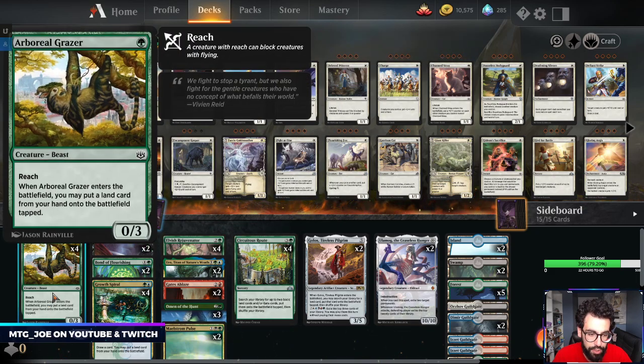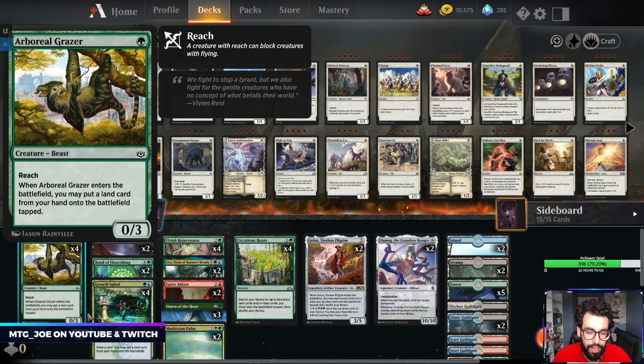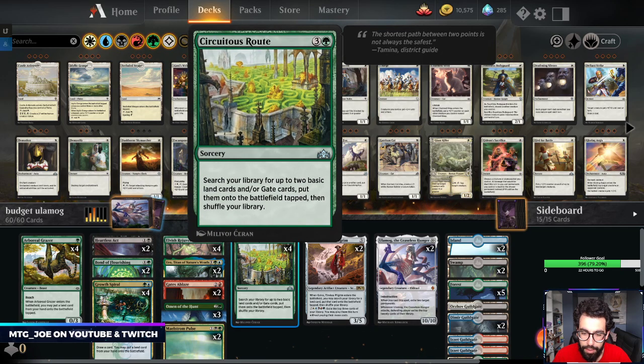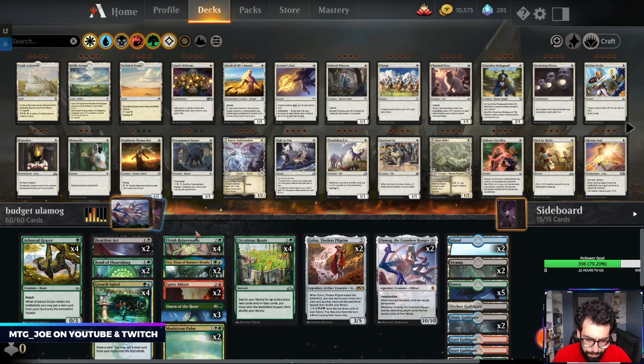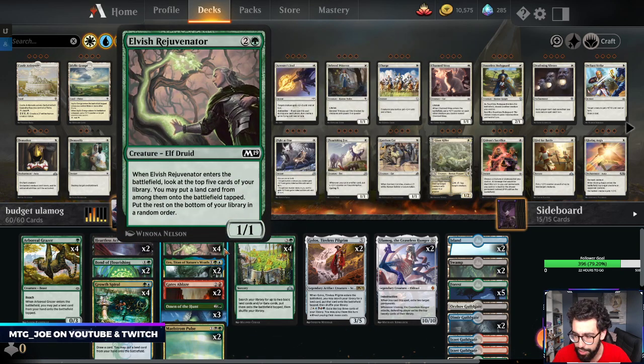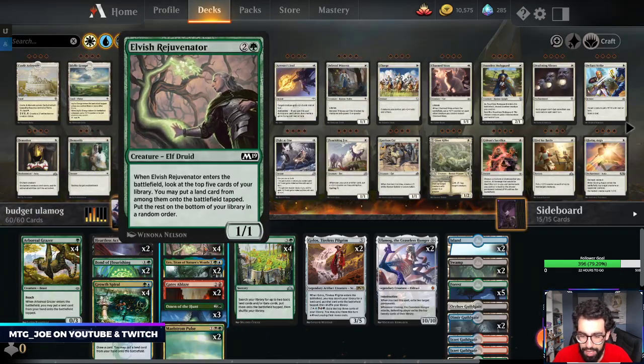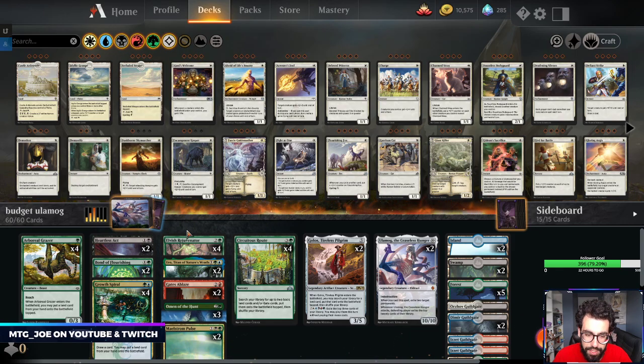The rest of the deck has a bunch of ramp options: Boreal Grazer puts an extra land into play on turn one, Growth Spiral, Uro ramps, Elvish Rejuvenator ramps, Circuitous Root ramps, Omen of the Hunt. Lots of ways to put lands into play. I think we're playing 27 lands, maybe even worthwhile going 28 or 29, we'll see.